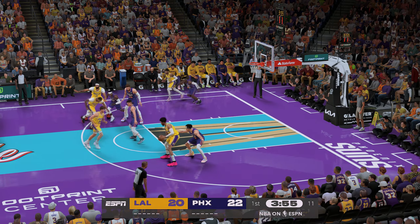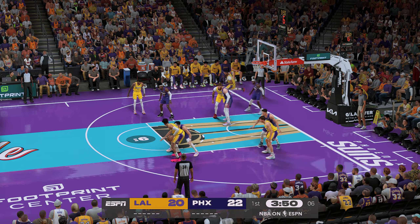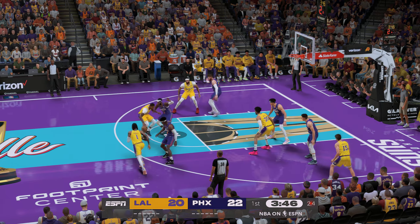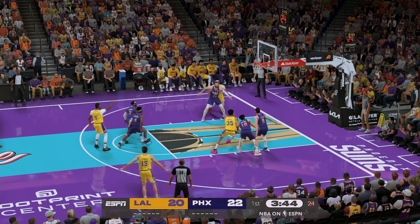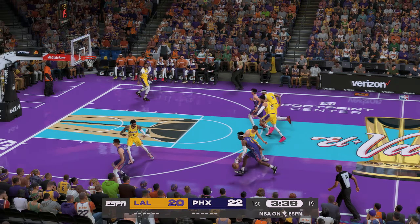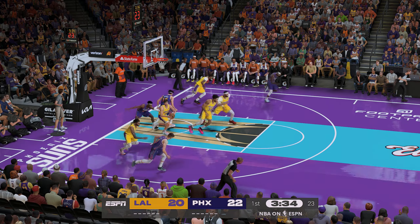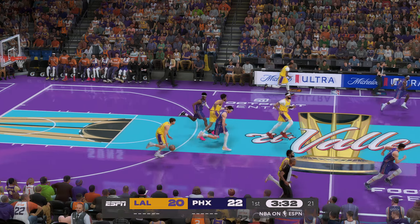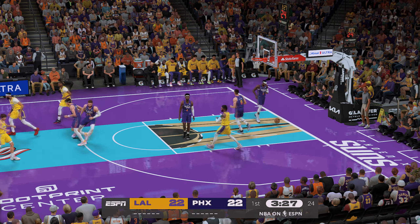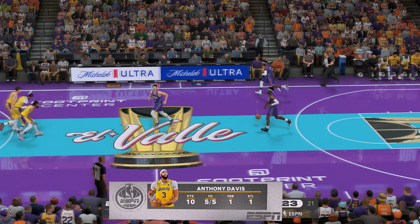Pass to Wood — shot clock at five. Here's Reddish — Los Angeles with another miss. Now here's Nurkic — he'll bring it up for Phoenix. Teardrop shot, but it's Goodwin missing. Los Angeles has gone 0-of-2 from deep here. Davis — and they cash in right away with a quick shot. That's now 10 points for Anthony Davis.